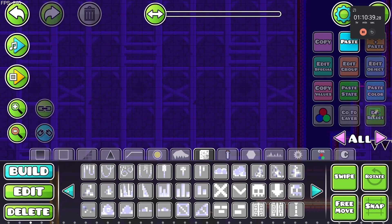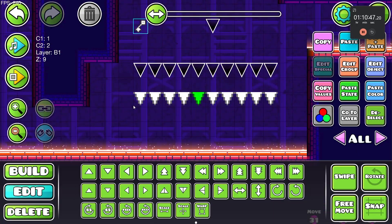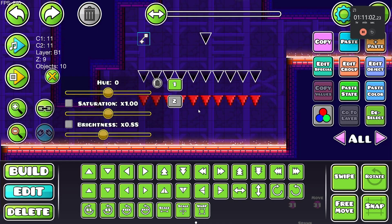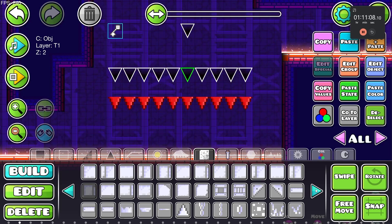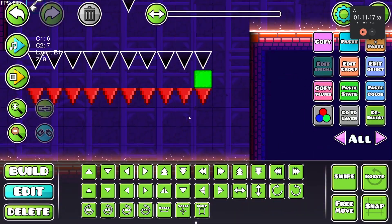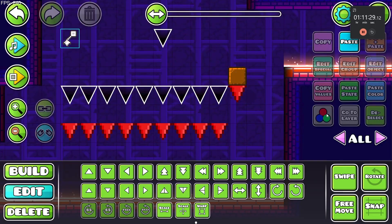How about we start adding the falling spike gimmick — the wooden blocks with the spikes that fall down. The spikes are going to be pure red: this is red, this is red, okay cool. Something like that or a bit down — that's a pretty cool-looking spike. Now we just need the wooden structure, so we'll use this one and adjust the colors — yeah that's not too bad, actually pretty cool. All of this is going to be group 60, and these are also group 60, set to hide, with the start position right here.